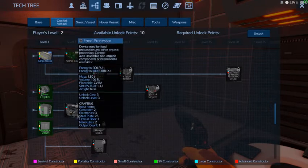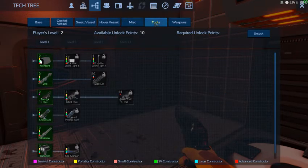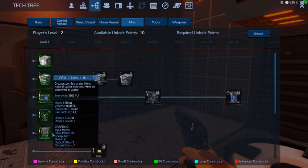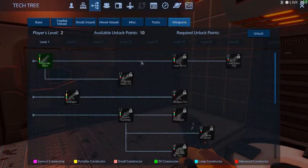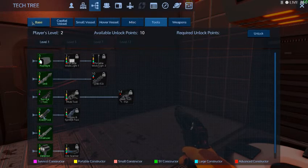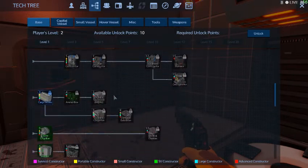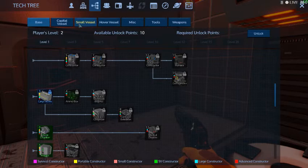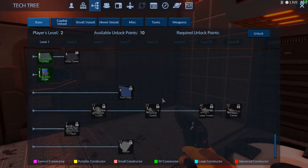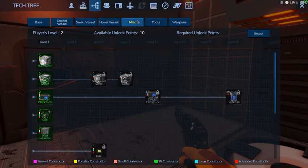A food processor — I can get food processor! I don't know which one makes the crop plots. I don't know why you need crop plots, but you need them. I don't know if it's from here or the stove. I don't know which one and I don't want to make a mistake, because if I make a mistake I have to wait to the next level. I'm not trying to waste all my points because I have to level again and again.